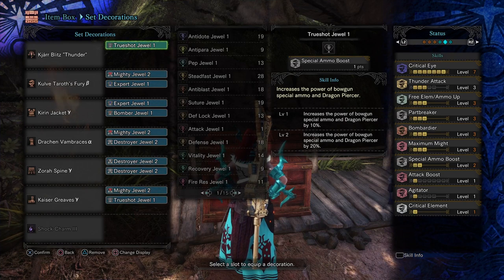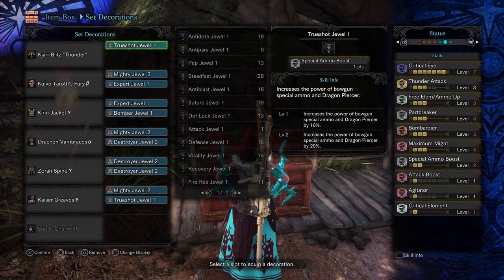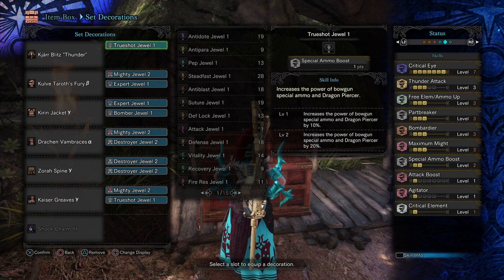That's what our main goal is going to be — we're going to shoot the mantle as many times as possible to break as many parts as we can. And the Special Ammo Boost is to boost the power of the Wyvern Blast.